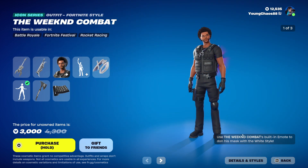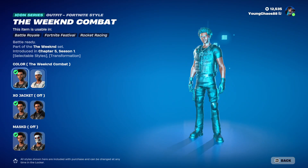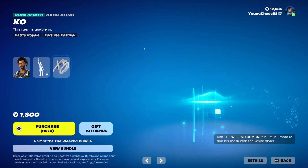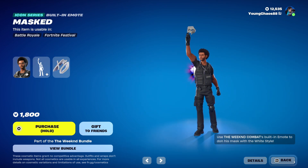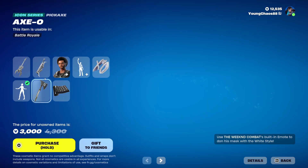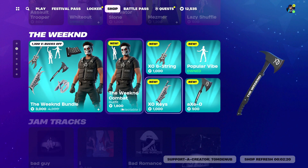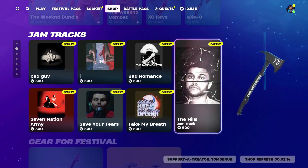With the Weeknd Comba, this is an icon series outfit — the main item here — 1,800 V-Bucks. The skin does have a total of six different styles. We have that white variant, the XO jacket that you can put on and off, and a mask that you can also put on and off. Pretty cool there. We have XO — this is an icon series backbling included with the skin — as well as Masked, an icon series built-in emote. And we have Popular Vibe, an icon series emote, which is 500 V-Bucks. Also XO, an icon series harvesting tool, and XO Attack, an icon series wrapping at 500 V-Bucks. That wrapping I cannot find being sold separately, so maybe it's just exclusive to the bundle.